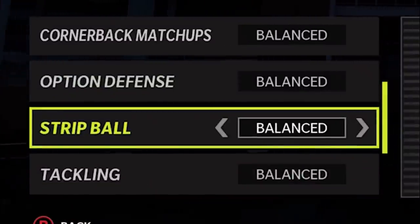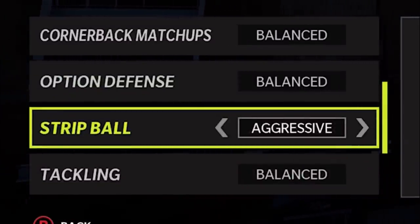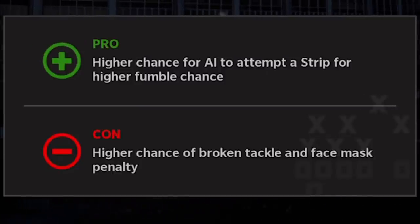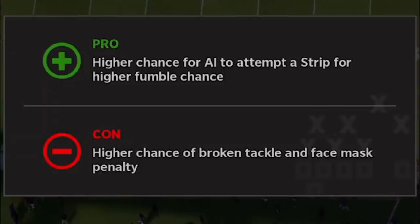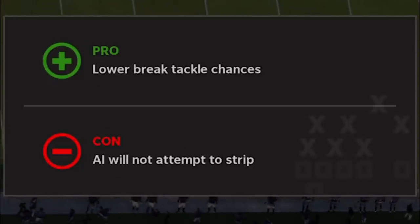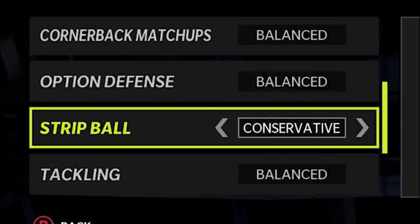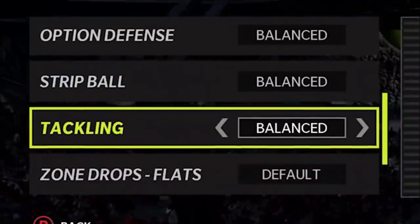When it comes to strip ball, I typically go with balanced, but there are opportunities for conservative and aggressive. Aggressive I would only use if I'm down late in the game and need to force a fumble, because you'll typically get a face mask penalty about every four to five plays. If you're doing a solo where you have to get a fumble, that's the only other time I'd put this on. Otherwise I go conservative if somebody's running the ball heavily, but ultimately I leave strip ball at balanced.